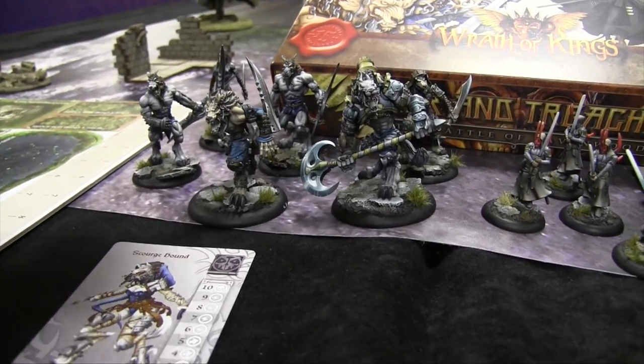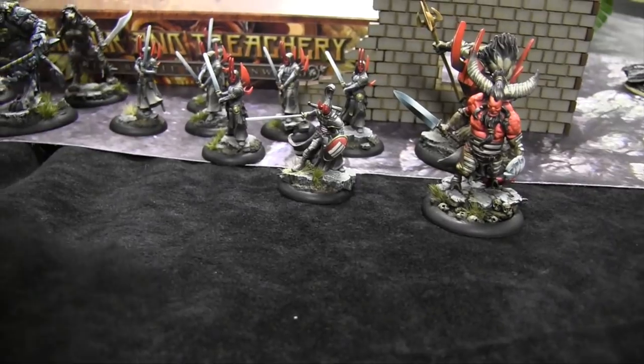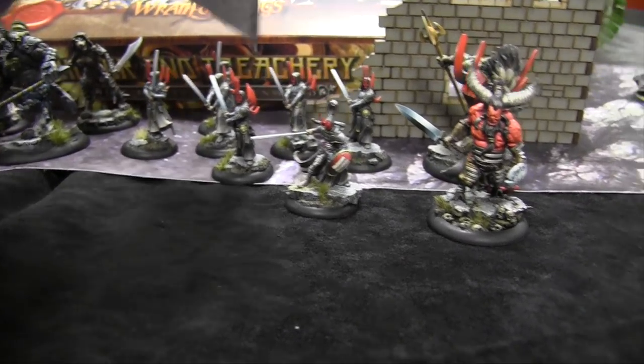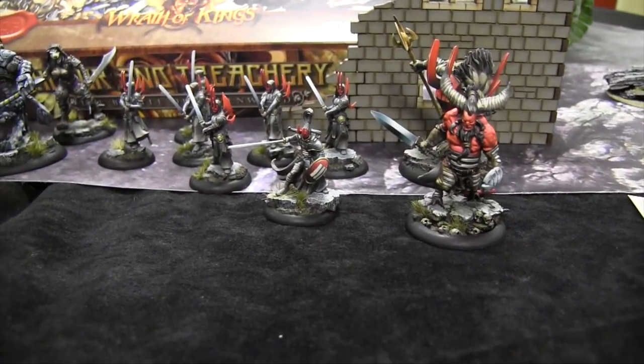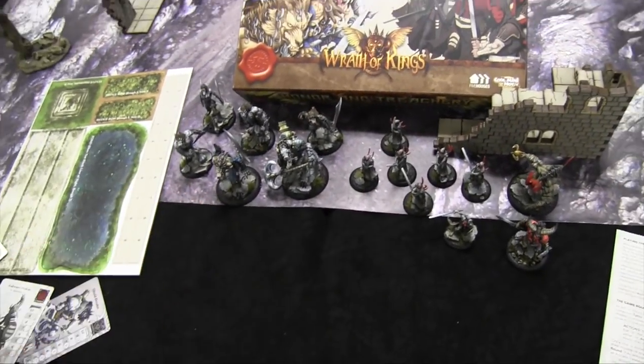So the Garizzi will have potentially three activations per turn: the Alpha group with his Skorzas, the Scourge Hound alone, and the Shieldbreaker alone. The Nasir opponent will have four activations. That's the basic walkthrough of what comes in the box — let's look at the tutorial scenario.